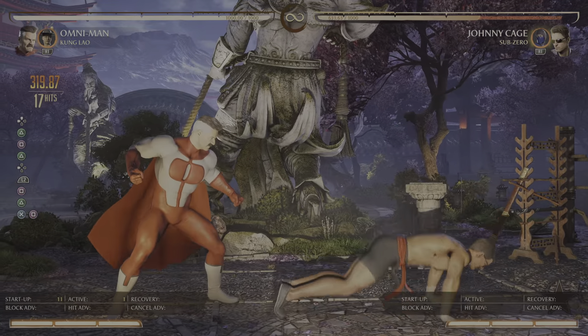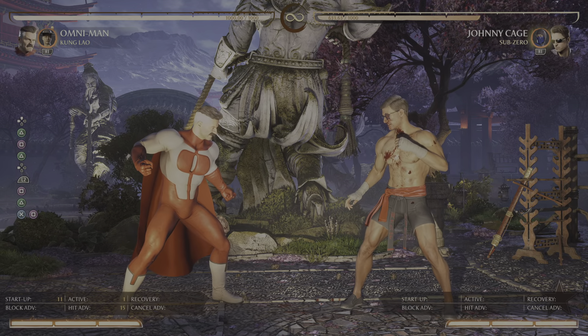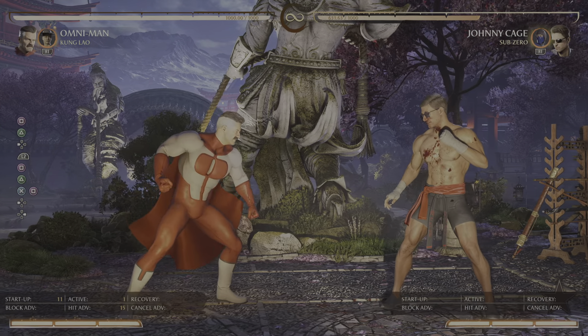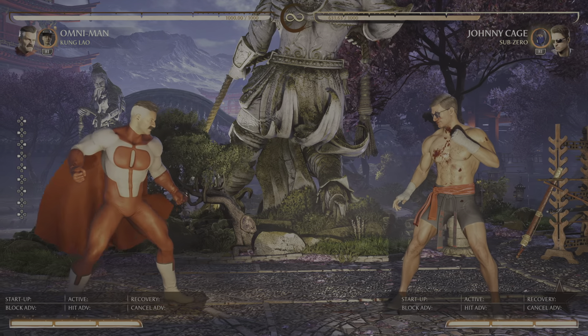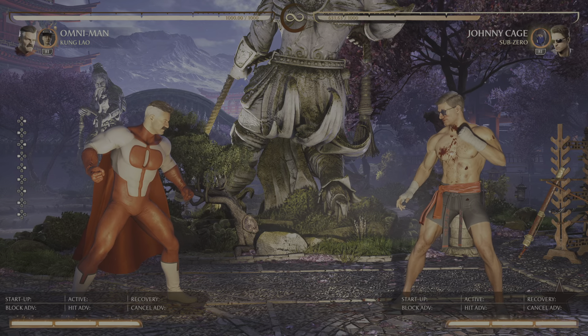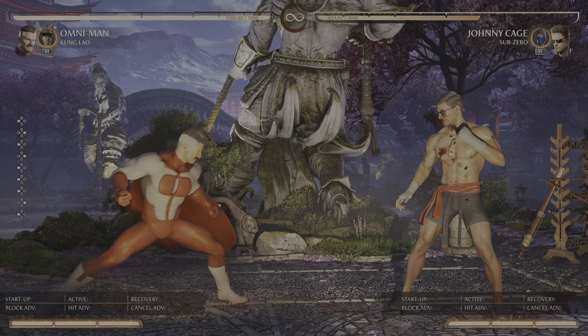This dude does buku damage for literally nothing. This guide is also going to talk about some shells you can run in, in terms of assists and stuff like that. So don't worry, we're going to cover a couple things here.